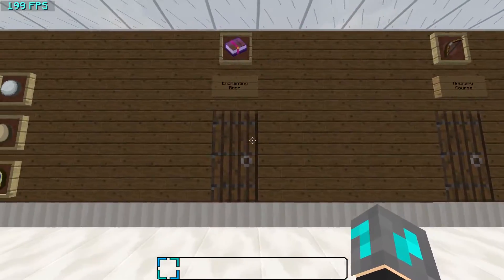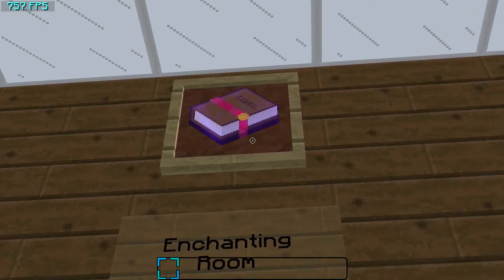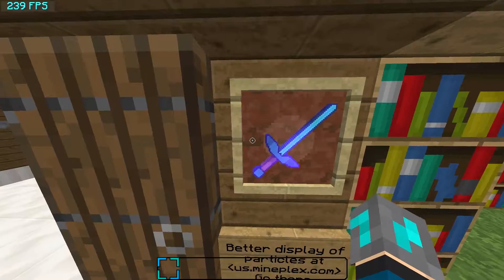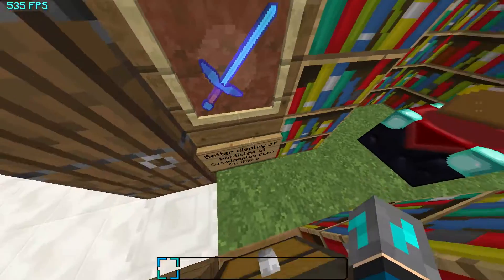Next I'll show you the enchanting room. As you can see, there's a new enchanting glint. I like that as well — it looks really cool. And there's another example of it right here on my sword, which is titled Example. Next is Particles.